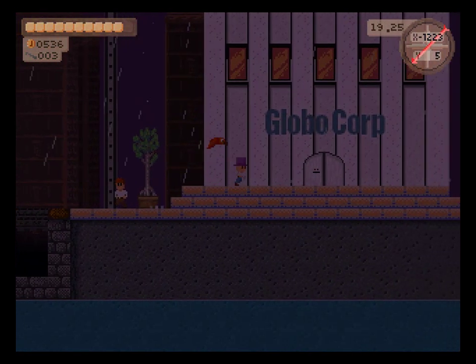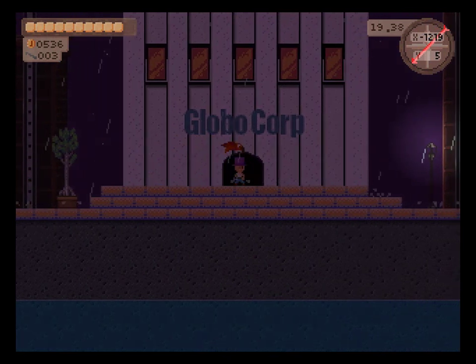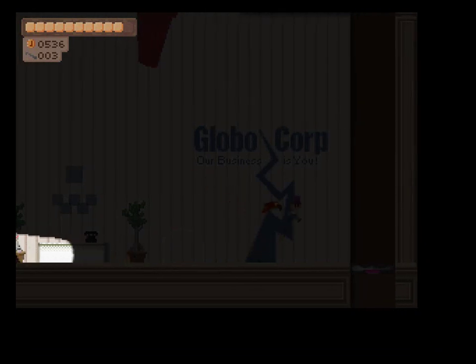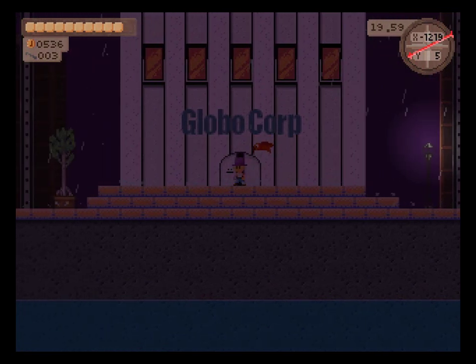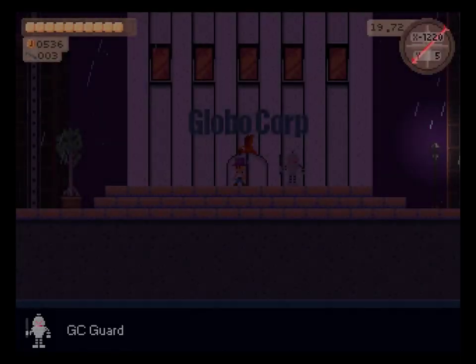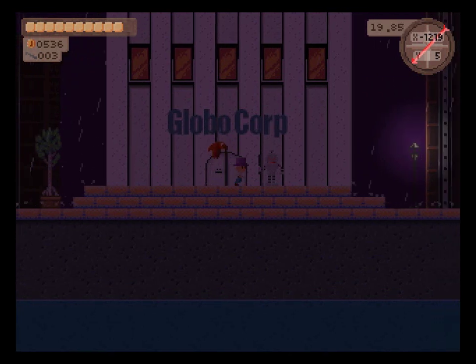Maybe if I assault Global Corp some more, but it's closed at night. And there come the Metal Gear robots — I can't go down this elevator, don't think there's much to do up there. Maybe if you actually get caught by the robots, what actually happens then? I haven't done that yet. You just get thrown outside.